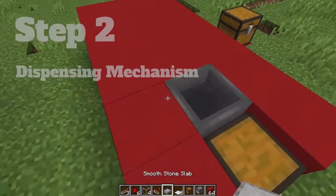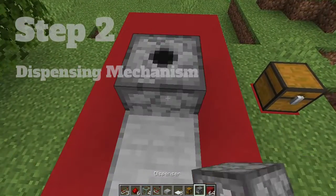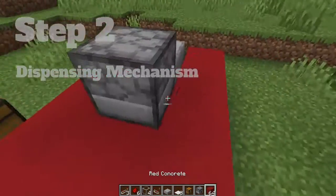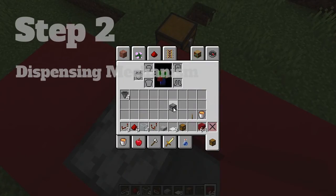Now we are going to start on the dispensing mechanism. First place a stone slab on top of the hopper and then place your dispenser right behind the stone slab. Next place 3 blocks on either side of the dispenser and stone slab.